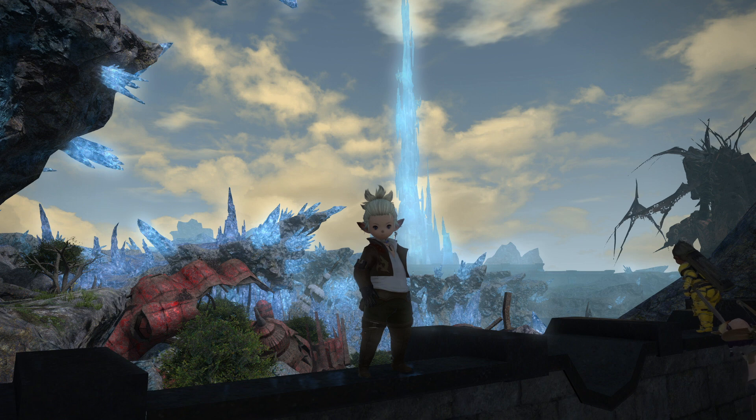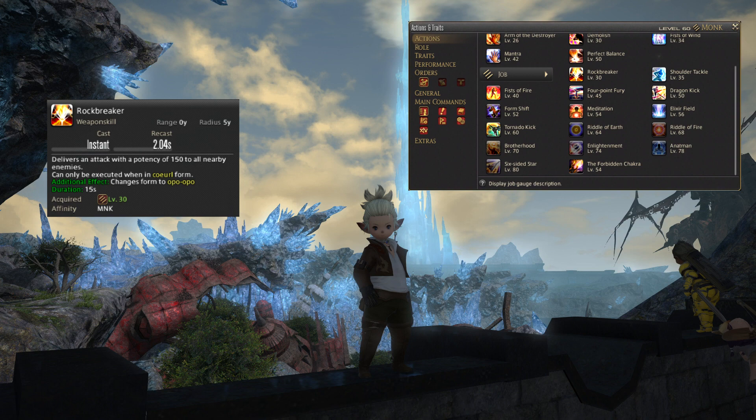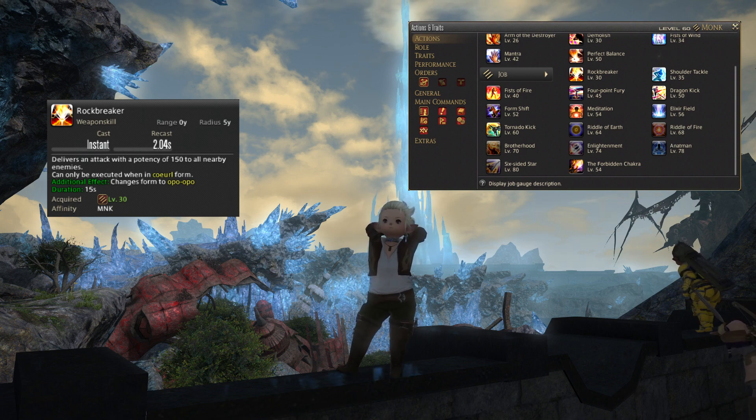Jumping into the level 30-50 toolkit. Starting off with Rock Breaker at level 30 — that will deliver an attack with a potency of 150 to all nearby enemies. It can only be executed in Coeurl form, which is the third tier of your combos. Additionally, it will swap you back to the first tier, Opo-Opo form. It plays into your AoE rotation from now on.